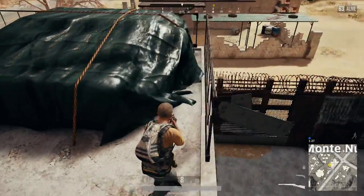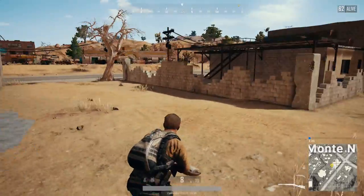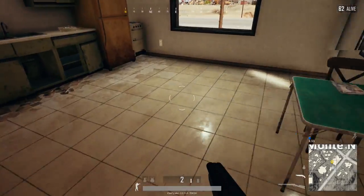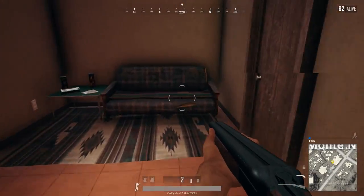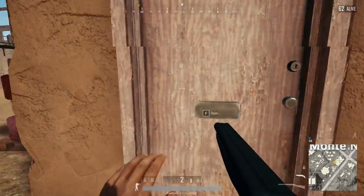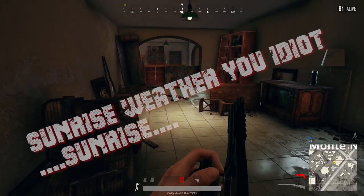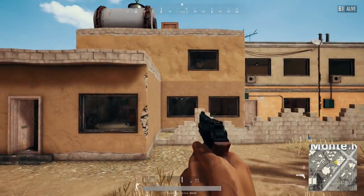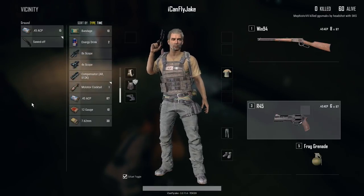Let's get into the details of the new stuff that comes along with this update and the new map, which is called Miramar — I believe that's how you pronounce it, so feel free to correct me. The map has way less water. This new map only has two types of weather so far, and that is clear and sunny. I'm not really sure of the difference between clear and sunny — maybe there's only one type of weather — but the way they worded it sounds like there are two types.